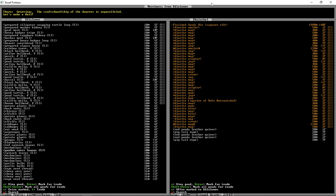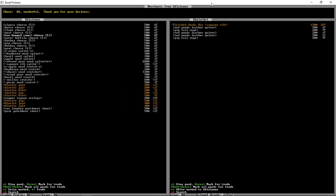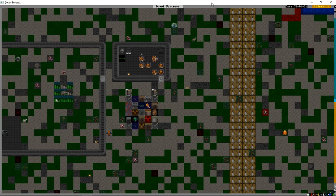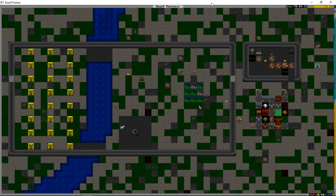We're going to get some thread and yarn because this episode we also plan on setting up our hospital, and you need thread. We'll press T to trade. He's happy enough — wasn't ecstatic but it got the job done. We need thread for our hospital to stitch up dwarven wounds.